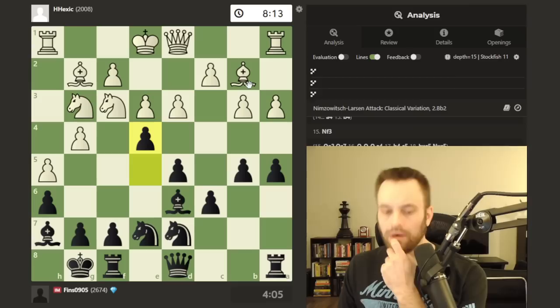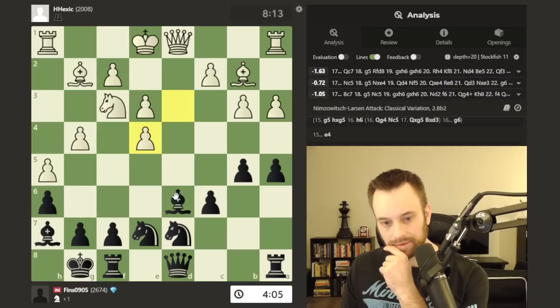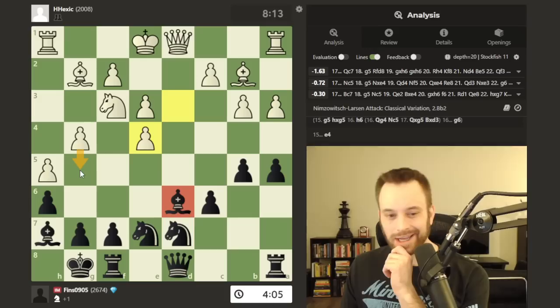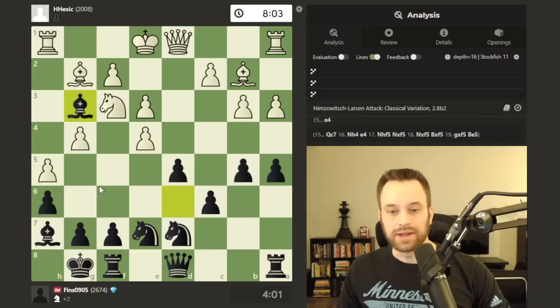Knight f3, I play this e4 move — two points of contact again. Interesting that it does say knight takes e4, I just assumed that move wouldn't work at all. Take, d takes — what's the point? Sacrifice the piece for two pawns — that can't possibly be good. I know there's an attack here. Yeah, that looks like an engine line — says push g5 next, but I don't see too many humans doing this. Instead, d takes e4.